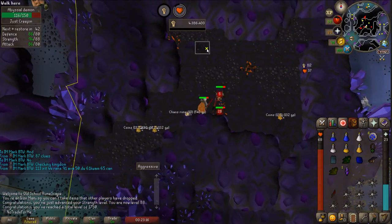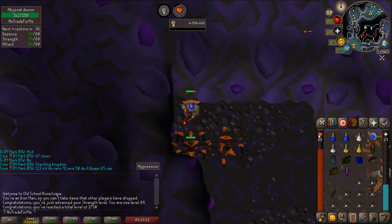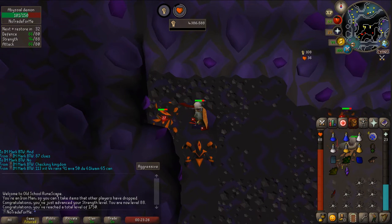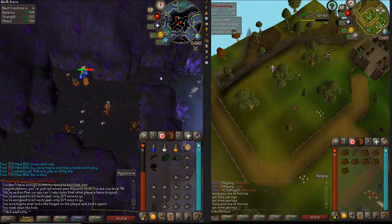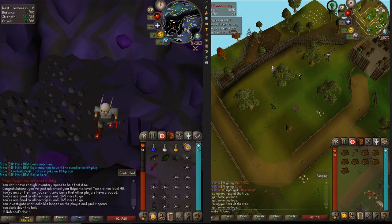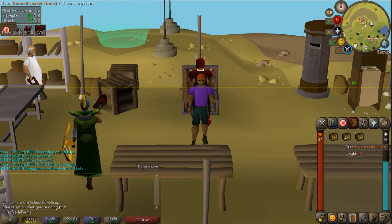We just picked up 88 strength - not normally a big deal, but we also just hit 1750 total while trying to pick up a whip here. It's not going too well but we'll get to it eventually. 1750 total is a milestone - we can access those worlds. But finally, after over 403 kills on the loot tracker, we've got our first abyssal whip - poggers!